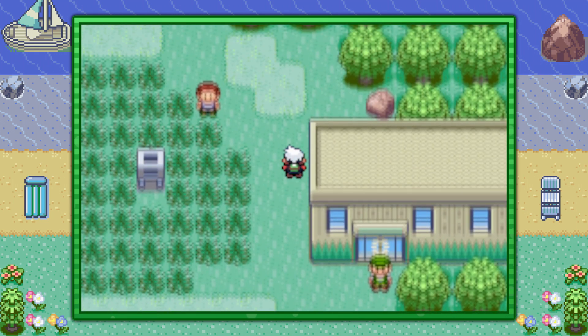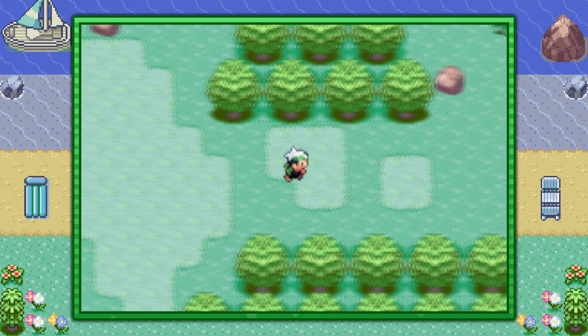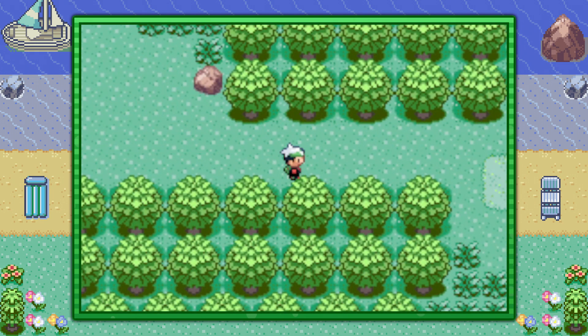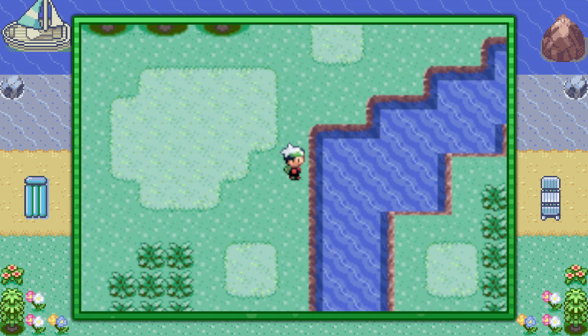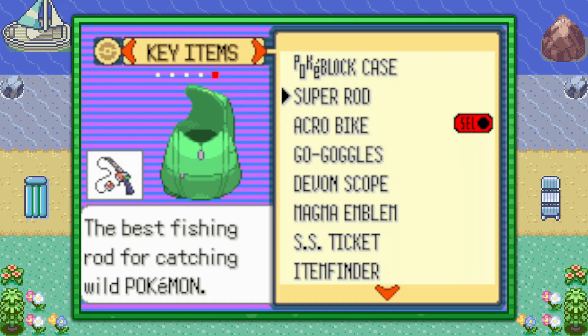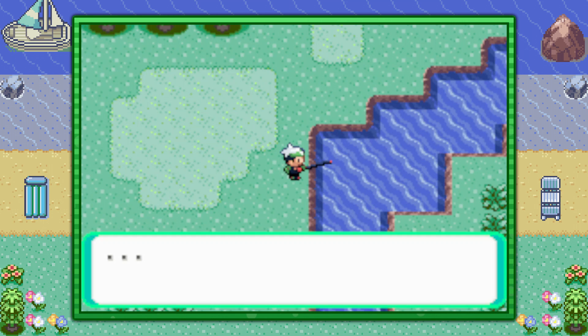From the entrance, make your way to the right and edge along these trees all the way over until you find this opening in the trees. It leads to a skinny pathway that's normally blocked off unless you've beaten the game. Come over to the river on your far right and use the Super Rod here — at a very good 59% encounter rate you should be able to find Remoraid.